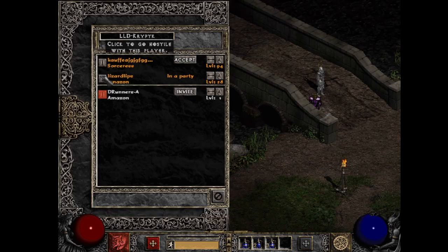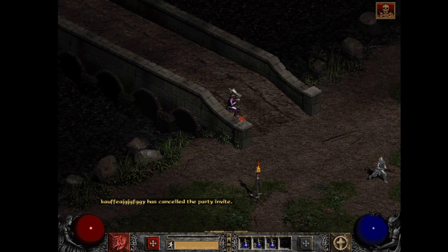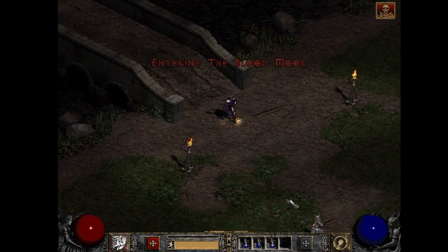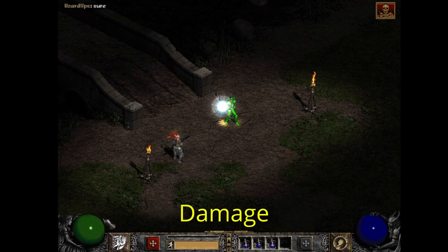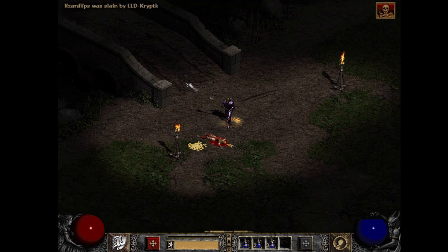Welcome back to the grind, YouTube. My name is Cryptic and today I'm bringing you guys a beginner's guide to low level dueling. In this video I'm using a level 12 and a level 30 paladin. The reason I'm using a paladin is because this is the most low level duel friendly build for beginners. I'll be covering stacking our life, reaching max resistances, certain breakpoints, our damage output, and what kind of gear you should be looking for and where we can farm it.